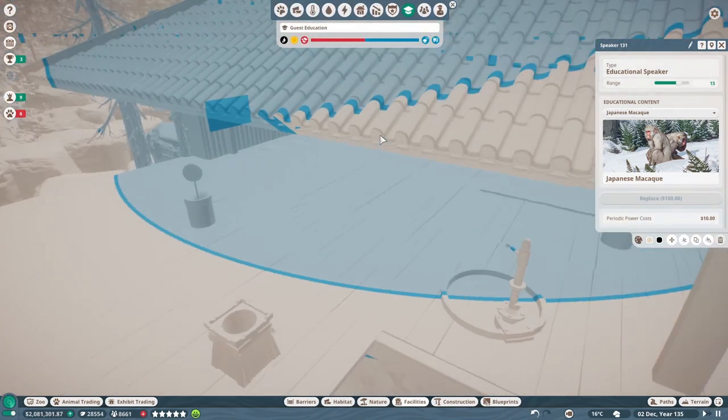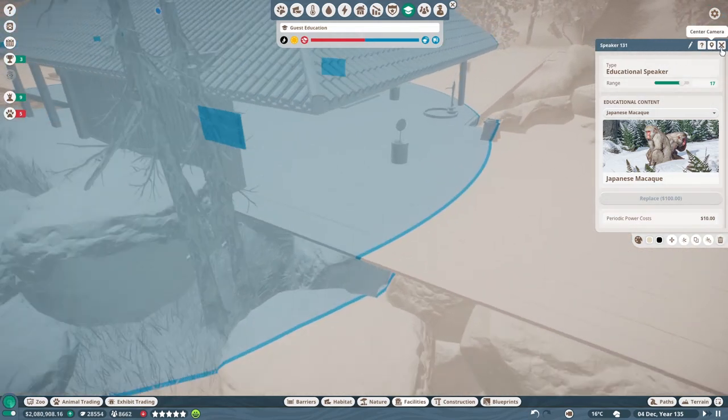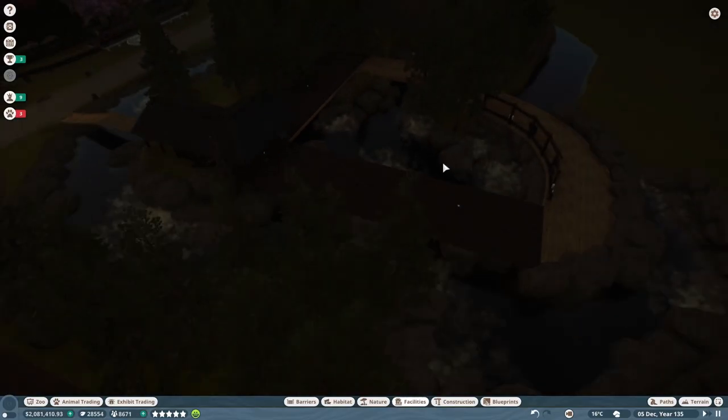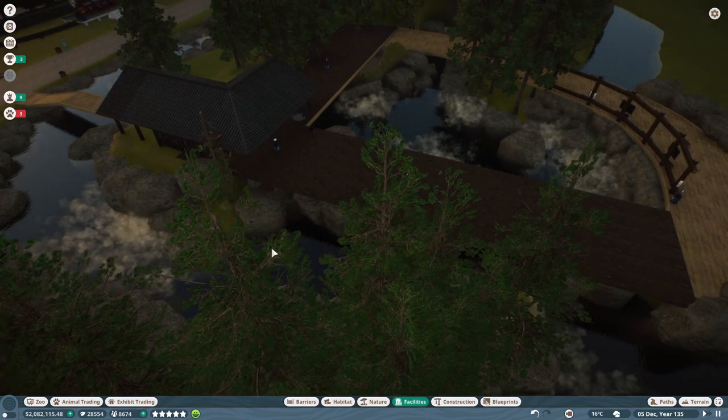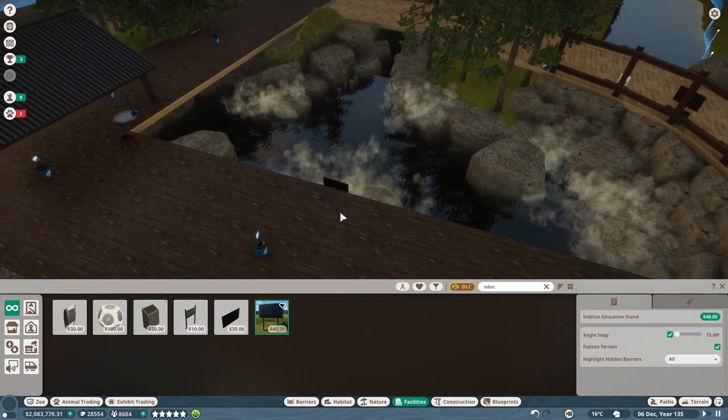Let's go ahead and duplicate you — let's see if we can put you somewhere like a centralized location over here, say there. Cover both of these so the moment you walk in, you're hearing about the Japanese macaque. A word which, by the way, I know I'm pronouncing incorrectly. I'm trying to get better at it, especially because I don't want to get demonetized for saying it incorrectly. But I'm working on it, folks.